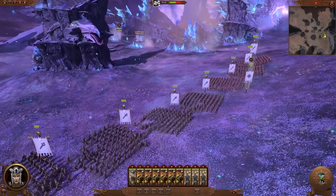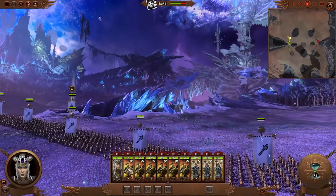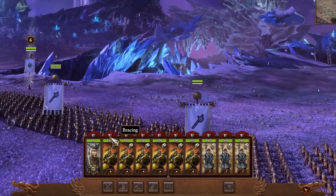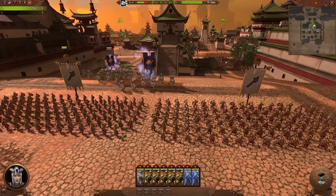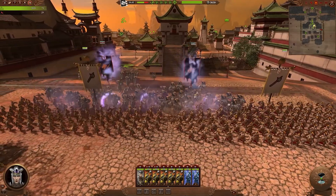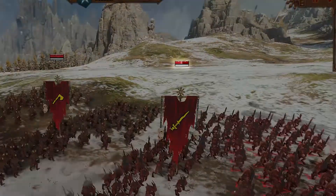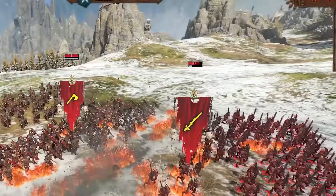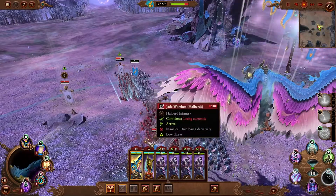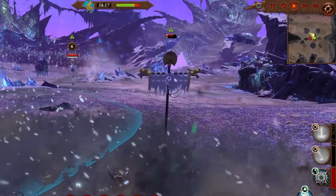Knowing how far you can push your units is important for any general. You can now see if your troops are in a braced stance by this shield icon. If your men are braced, you can be more confident that they can take the brunt of a charge with minimal casualties. We've also introduced lazy health bars which highlight any sudden bursts of large damage, allowing greater readability of how much damage has been dealt in the last few seconds of combat, making it easier to grasp how much impact certain spells or charges have.